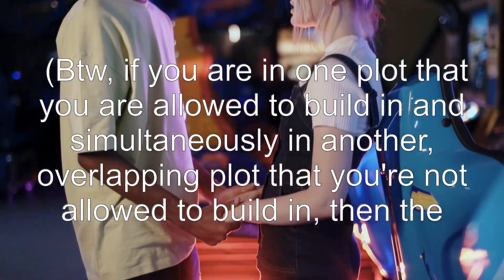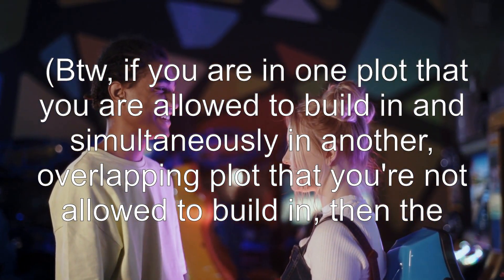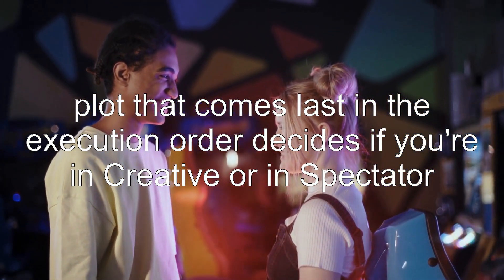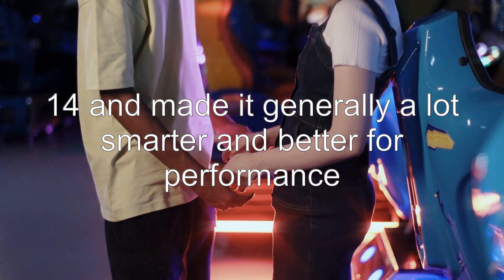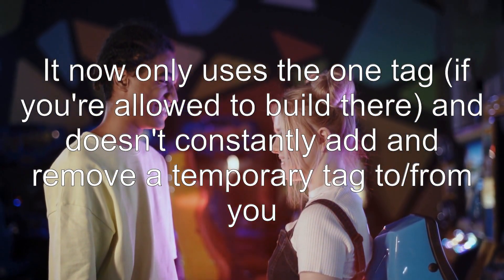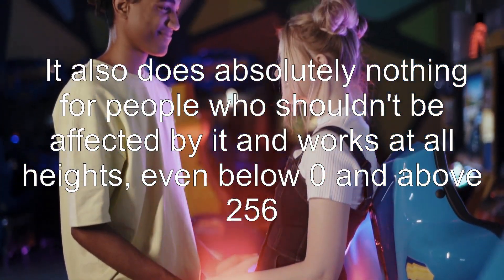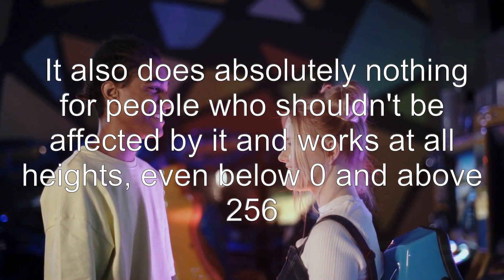If you are in one plot that you are allowed to build in, and simultaneously in an overlapping plot that you're not allowed to build in, then the plot that comes last in the execution order decides if you're in creative or spectator. I've updated this to 1.14 and made it generally smarter and better for performance. It now only uses the one tag if you're allowed to build there, and doesn't constantly add and remove a temporary tag. It also does absolutely nothing for people who shouldn't be affected by it, and works at all heights — even below 0 and above 256.